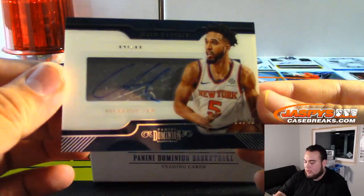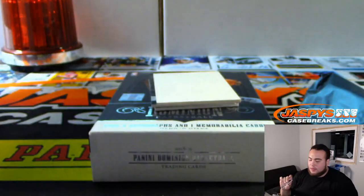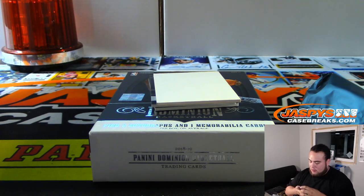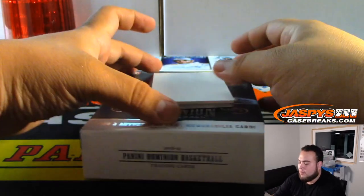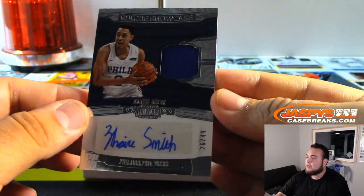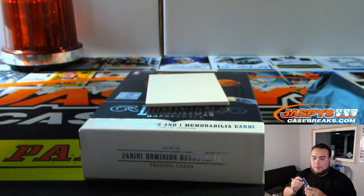We got Omar Spellman for the Atlanta Hawks — that is 46 out of 49, spot 6 going to Brett. Courtney Lee, that is 19 out of 49, spot 9 going to Anthony — and you also get a New York team as well. Zaire Smith, 76ers, 26 out of 49 — spot 6, going to Brett.